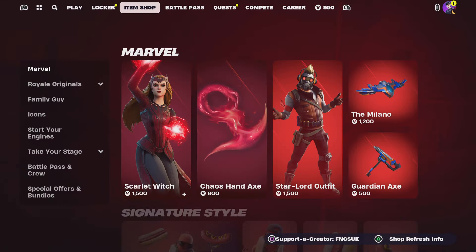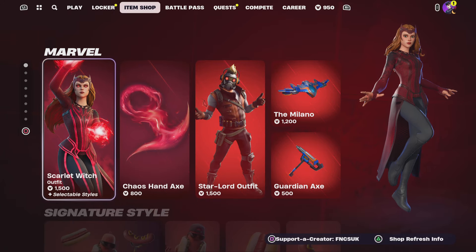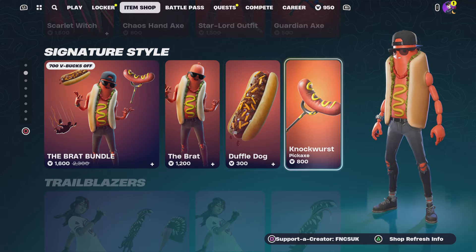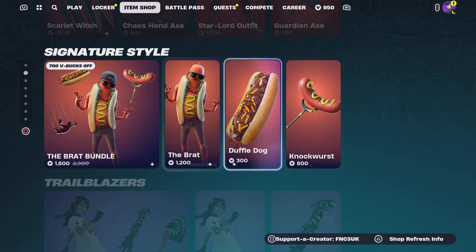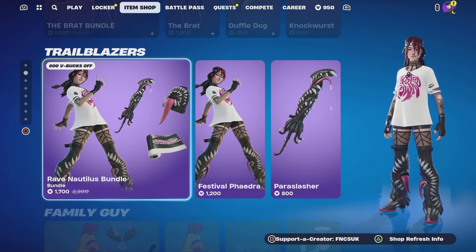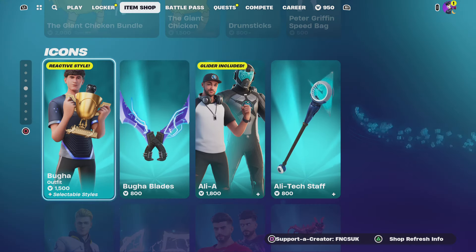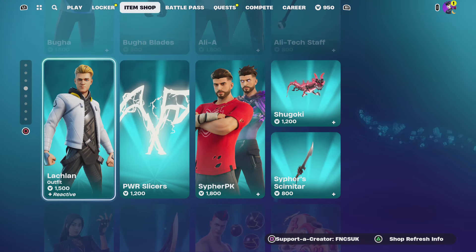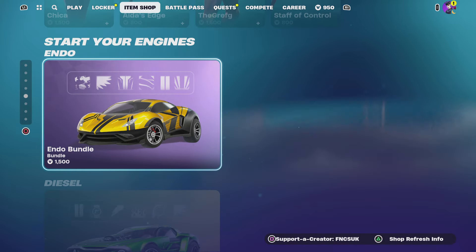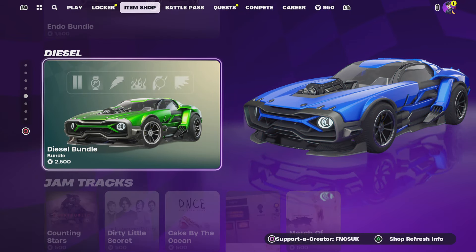What you've got to do is type it in and press Accept. We've got Scalorich and Star-Lord still here, the Brat Bundle — Mode Return — and accessories sold separately. We've got Trestal as well. Family Guy Chicken still here, and L.A. is still here from yesterday. Ticker, Griff, the Endo Bundle, and the Diesel Bundle still here — that's the one that keeps staying in.